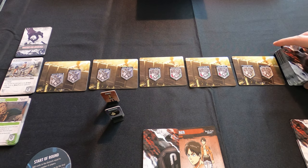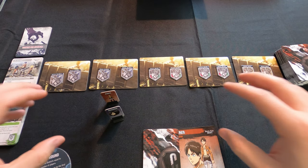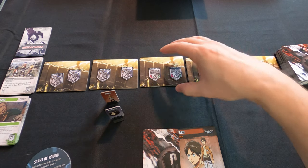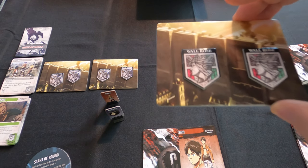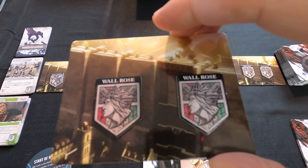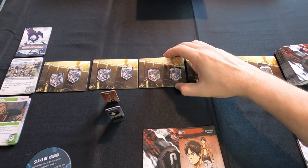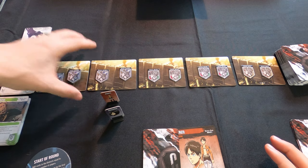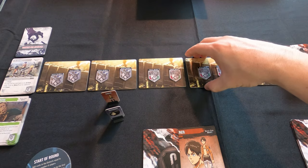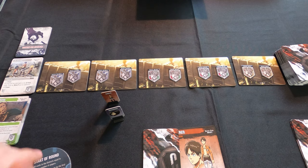Here I have the playing field laid out. We have five wall tiles, and in this game the wall tiles represent the three walls — Wall Maria, Wall Rose, and Wall Sina. You can see Wall Rose there, and the three walls are right here.